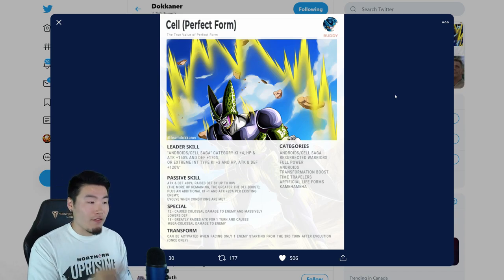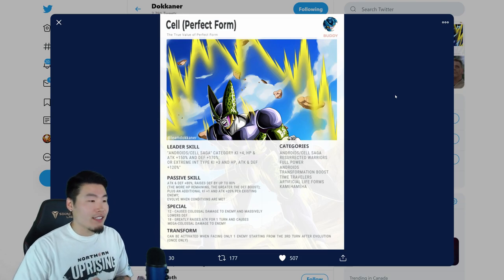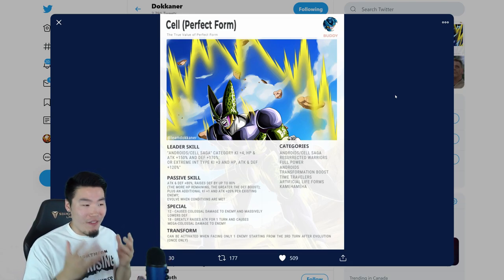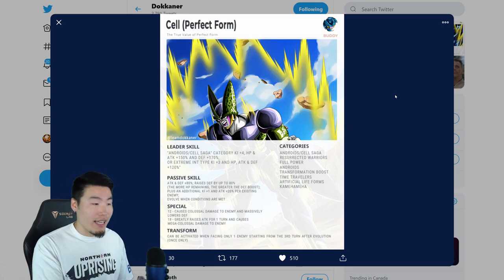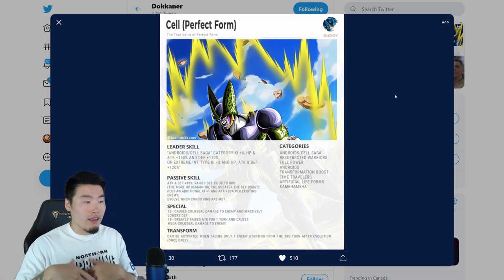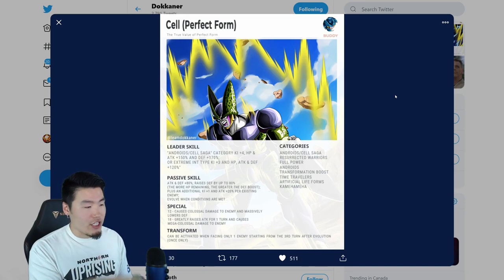Cell's passive is attack and defense plus 80%, raises defense by up to 80% the more HP remaining — the greater the defense boost. Considering Cell is going to have LR stats and LR defense, that's going to be a crazy amount of defense. He should be very, very tanky, especially at full health. Plus an additional ki plus 1 and attack plus 20% per existing enemy — very similar to the physical LR Cell where the more enemies you're facing, the stronger he is.